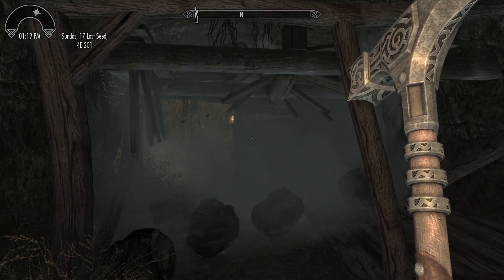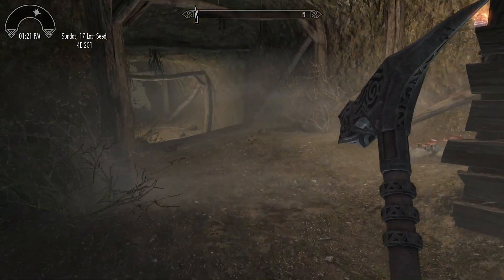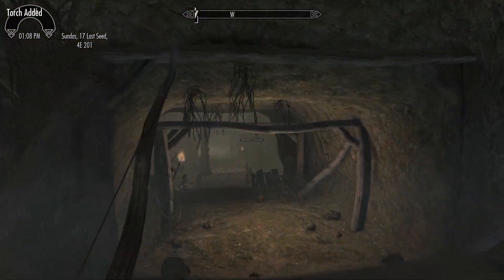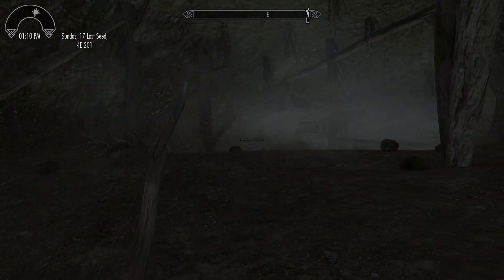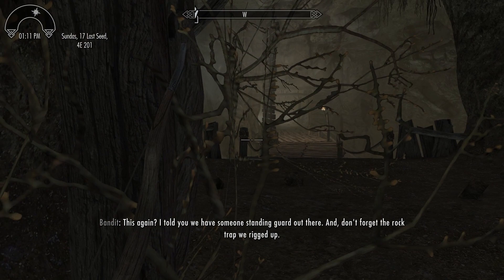Rock traps in general aren't particularly dangerous, but even if you do die to this trap, the last autosave was at most 10 seconds ago. The torches here can be removed from their sconces, which allows stealth-based characters to sneak around more easily. Light level affects how hard it is for enemies to detect you, but that's only explicitly revealed in loading screens.